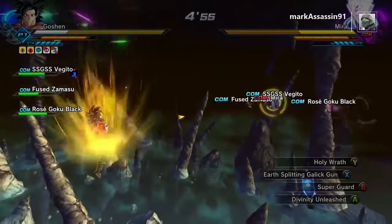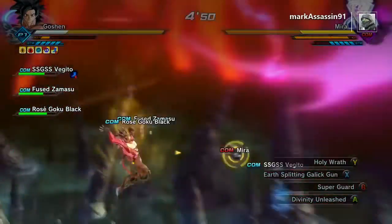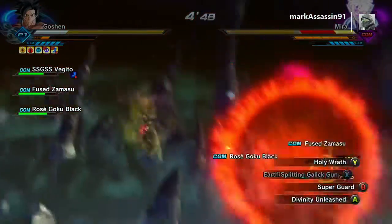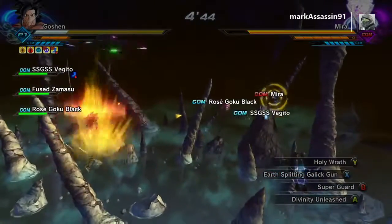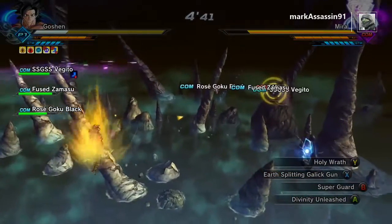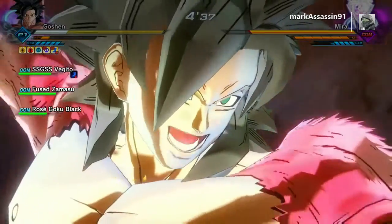It is a slower charge than the ultimate charge, which allows you to charge skills faster. So if you're trying to get through a mission with time and want to hurry, I would probably suggest sticking with the extreme charge, because it gives you a faster charge and you can use your skills more often.